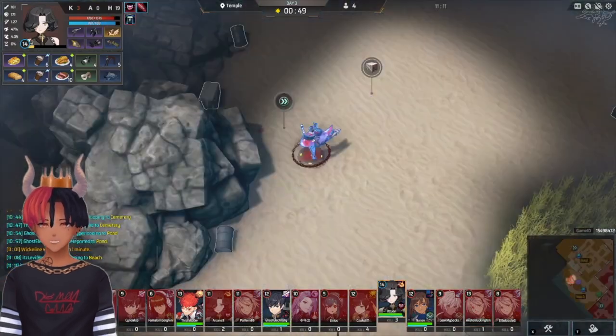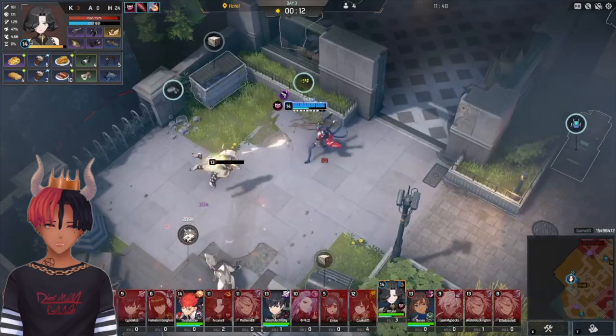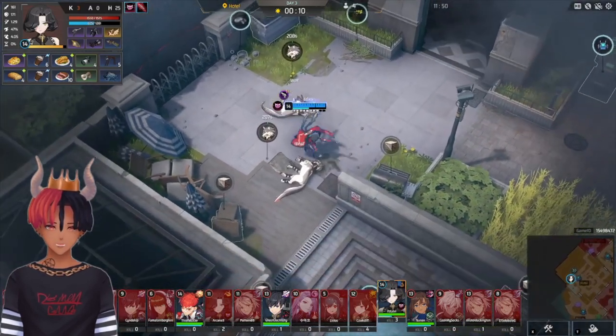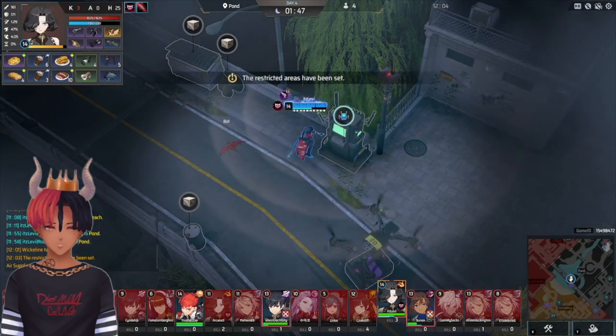I had some time before Wic spawned, so I TP'd to the beach to pick up some hunts, same with hotel. You pretty much want to always contest Wic if you feel even or ahead in the lobby. I took console and pawned, didn't see anyone around, so I started it up.